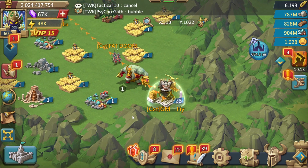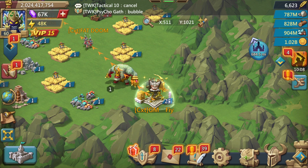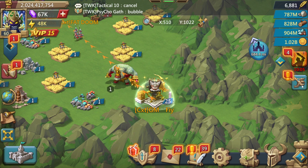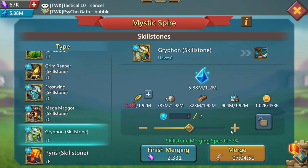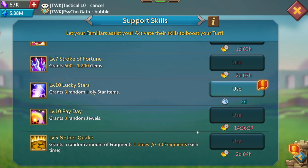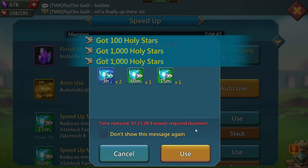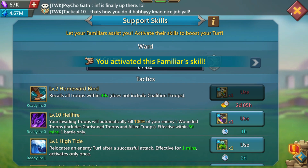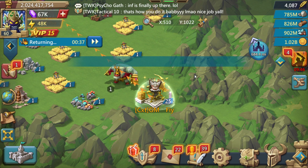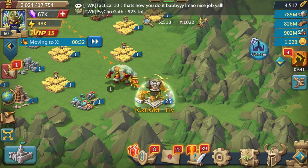So there you go guys — a 1.2 billion might player with 36 million troops gets bamboozled from across the lake, then takes an absolute stomping from the other side of the kingdom, and then we force him to shield. That to me is job done — a good day at the office. Give yourself a pat on the back. I really, really enjoyed that — that was a lot of fun. There's only one thing left to do at this point. He's shielded, not going anywhere, rallies are over — but the fun is not quite over yet.